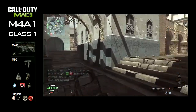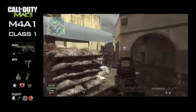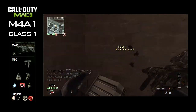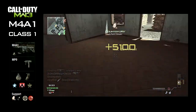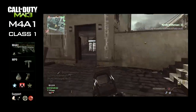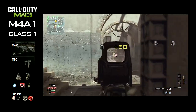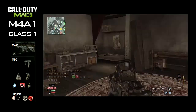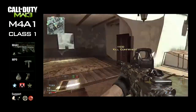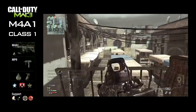For my support, I've got counter UAV, recon drone, and EMP. That's basically up to you — it's a matter of what you feel you can get and what works for you. Recon drone is good as it allows you to spot other players. Counter UAV stops the opposition from seeing you on the map, which is another stealthy support killstreak.